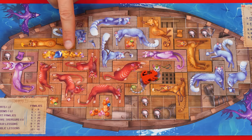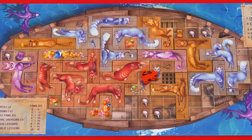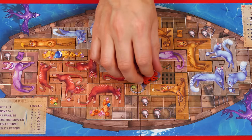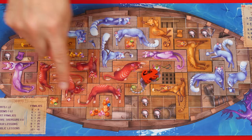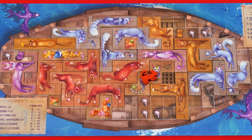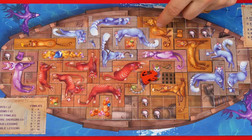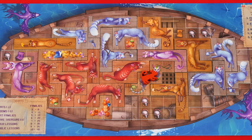Every rare treasure tile on your ship scores you three points; common treasures score nothing. Now check for cat families — a family is any three or more cats of the same color that are touching. Oshaks cats count as a cat of their assigned color family. You can have multiple families of the same color. Cats that only touch on a corner do not count as touching.